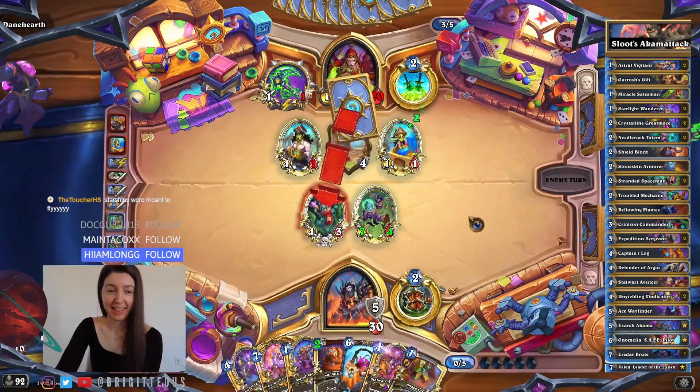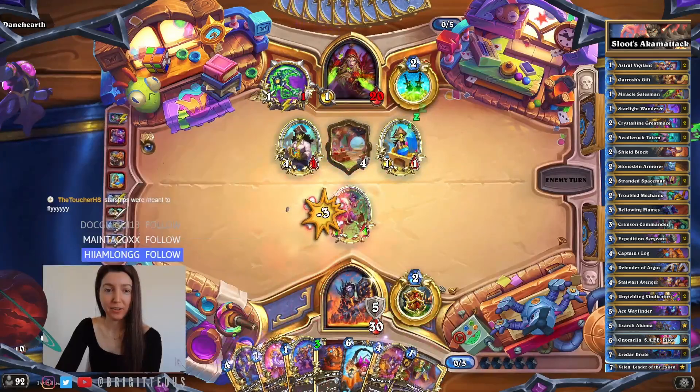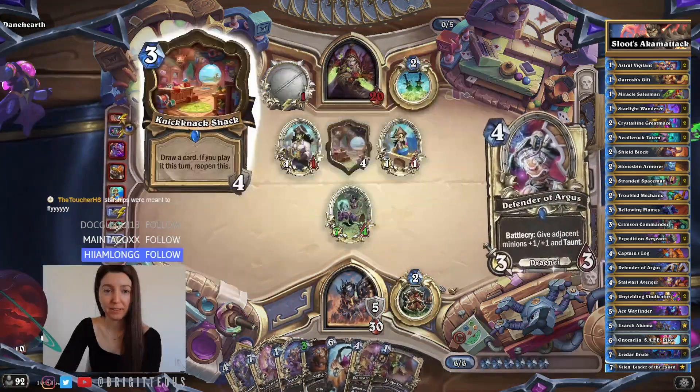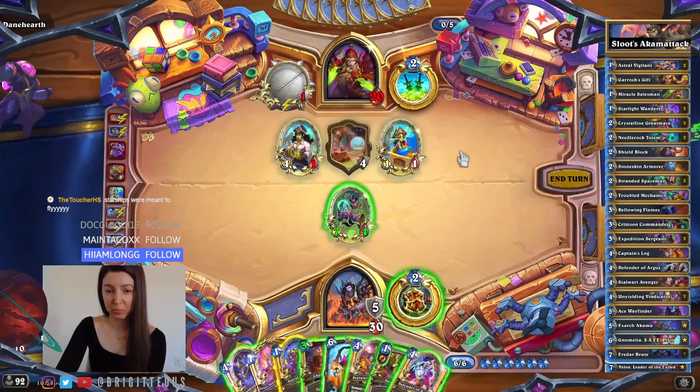Starships were meant to fly. Pressure Point — Steel Three — reduce cost of combo cards in your hand by one. All of them! That is pretty good.